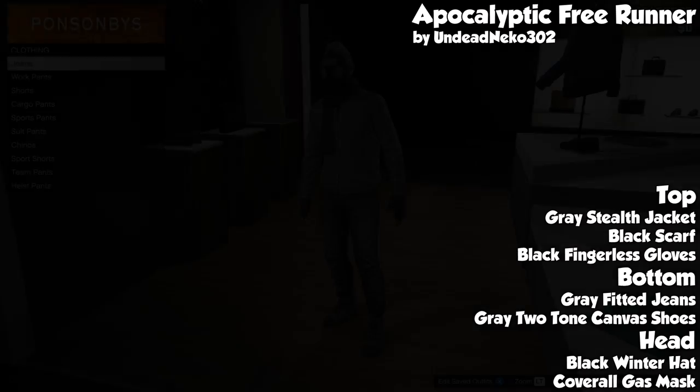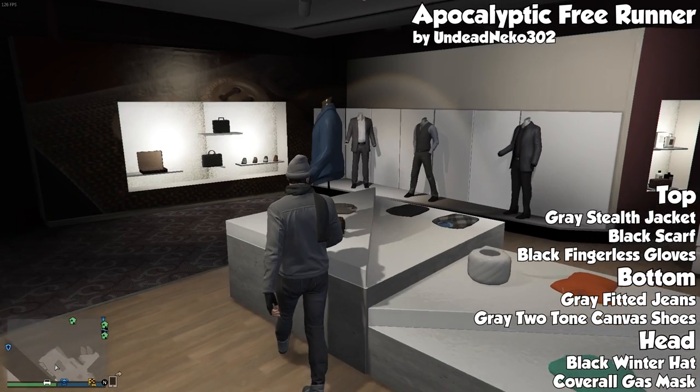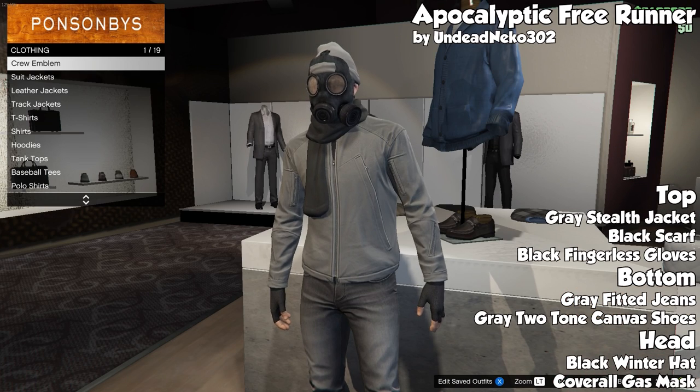The next outfit we have is the Apocalyptic Free Runner, and I love this outfit — it looks so cool. To make it, put a gray stealth jacket on with a black scarf and black fingerless gloves.